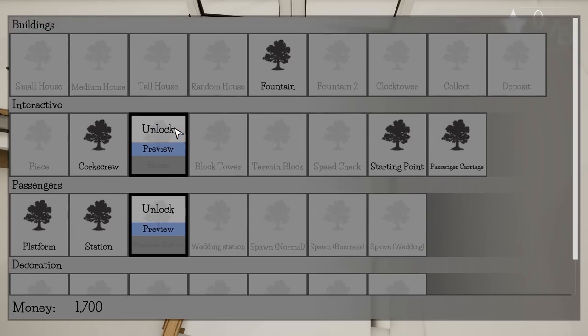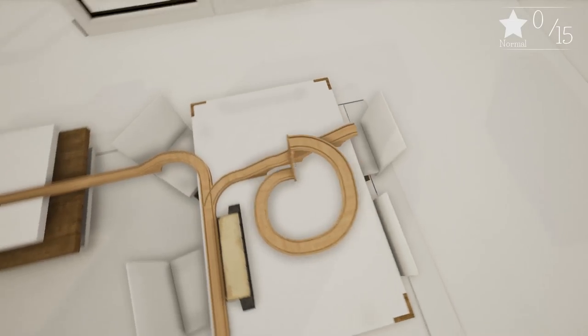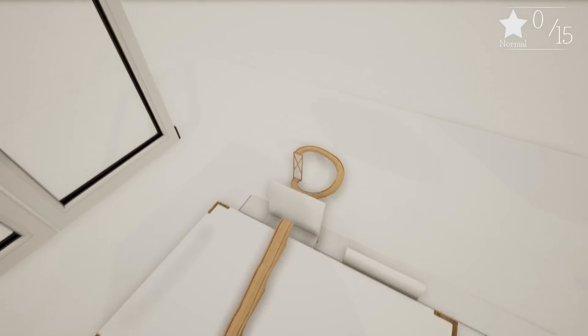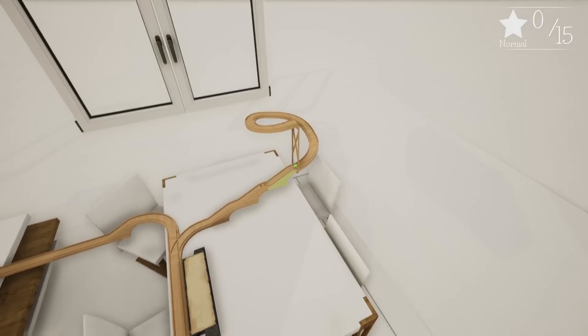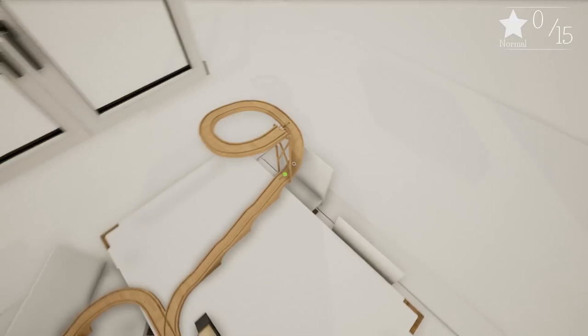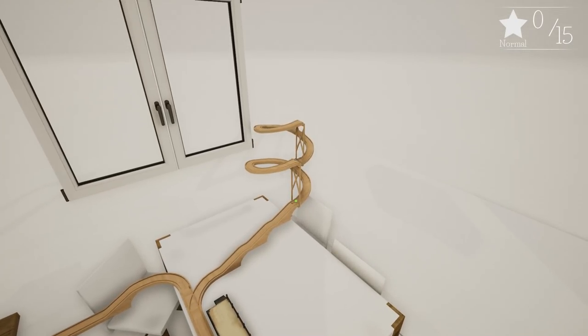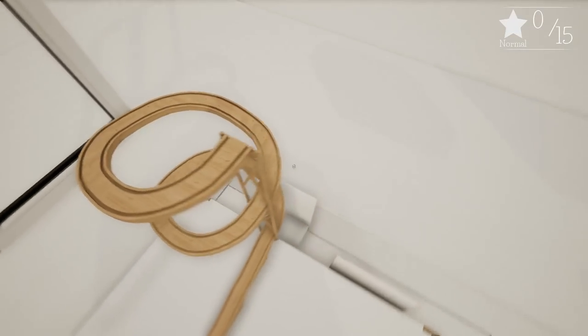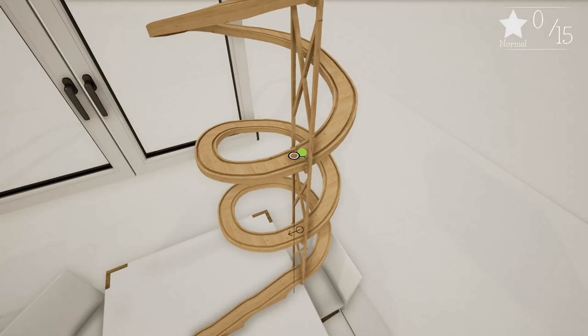There's a wedding station too - you can have spawns and whatnot if you want. Really the only thing that's gonna help us is the corkscrew. Can we do multiple corkscrews? Corkscrews for days! It's hard to get up to it but once it's there we should be good. Look at that - that's the way to do it, lots of corkscrews. Let's do one more and that should be all we need. BAM - look at that! I love how easy it is to build in this game.